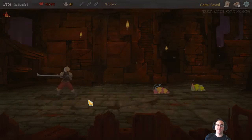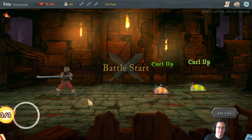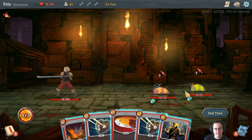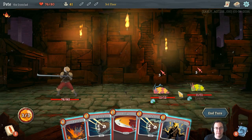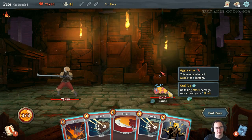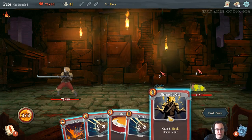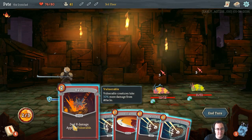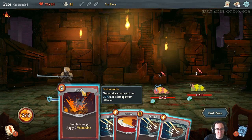Next up we've got a monster - lousers, louse - like lice, yes, lice would be the correct word. So they're going to hit us with 10, so we get to use our new card. I think the vulnerable thing only lasts for a turn - maybe it's two turns. I'm not sure if the number relates to how many turns it lasts or something else; let's find out.